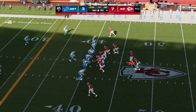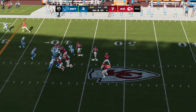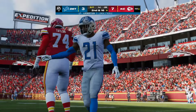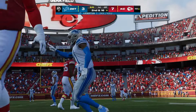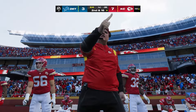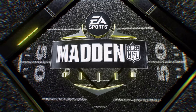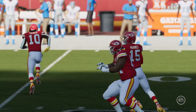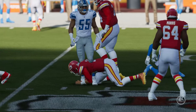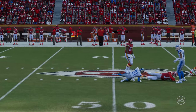The big play gets them across midfield for first and ten. They fake the give — now Mahomes — but the Lions pressure is too strong. Down he goes — a man off the corner gets home for a loss of six. A nice bounce back there defensively after giving up the big play. You can either get down on yourself or get motivated, and that time they dropped him for a loss.